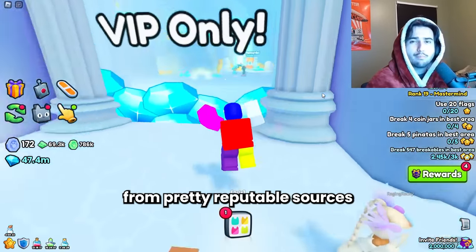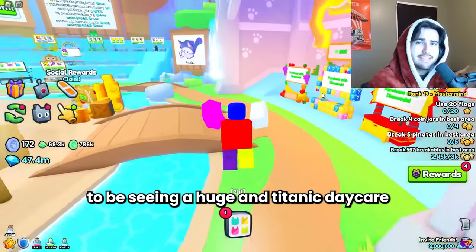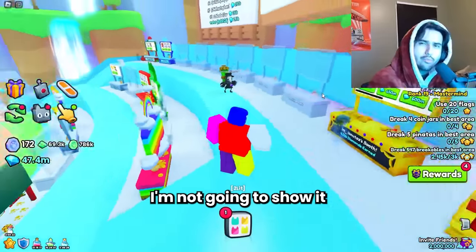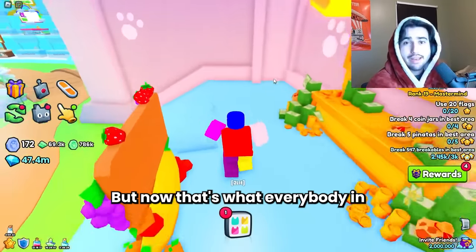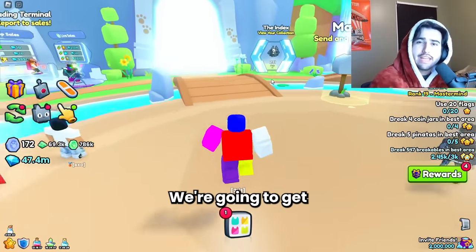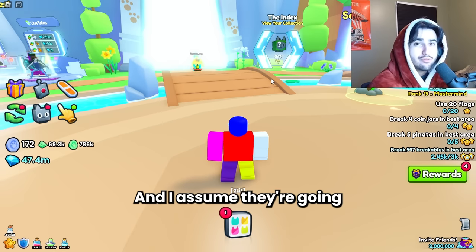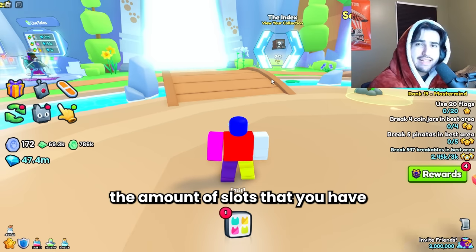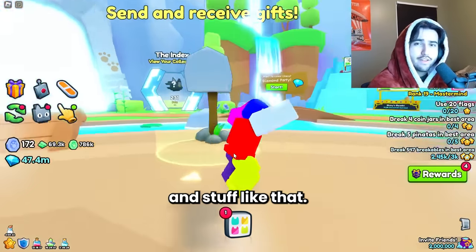We've gotten some leaks from pretty reputable sources that we're actually going to be seeing a huge anti-tanic daycare, and someone actually leaked the image of it. I'm not going to show it because I'm not really sure exactly how these images were obtained and I just want to stay safe. We're going to get a new upgraded daycare that takes our huges and our titanics, and I assume they're going to give you some pretty good stuff — I don't know if it would use the slots from the regular daycare or if it would have its own set of slots.